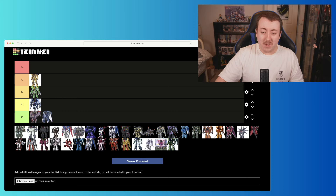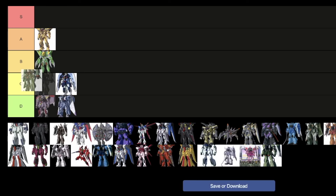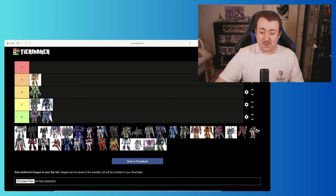Next we've got the Babi — B-A-B-I, I don't know whether it's pronounced 'baby' or 'babi', but either way it's a weird name. I'm never the biggest fan of the cone head, though I think it works in some cases like with the original Gyan and the Gyan Strider from Freedom. Here though, I don't love it. I like the color scheme a bit more than the Wax Din, so I'm going to put it in D but right at the top.